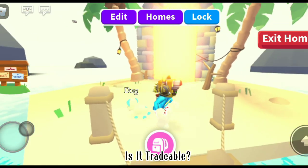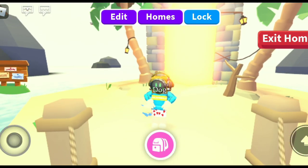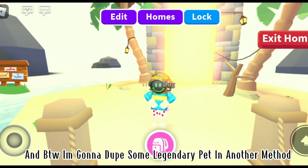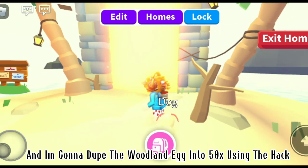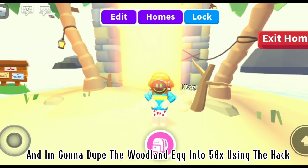Is it tradable? Let's check. By the way, I'm gonna show another method to get a legendary pet — I'm gonna get the Woodland 80-50X using the hat.